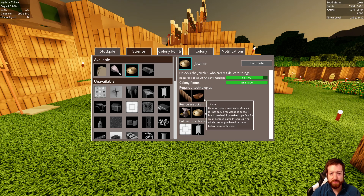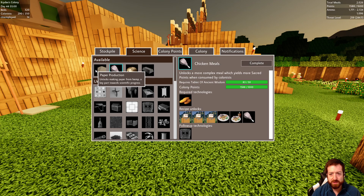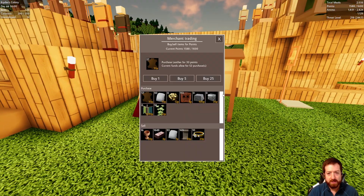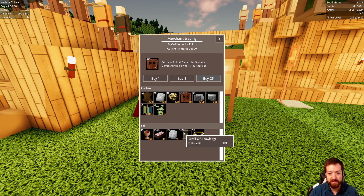We'll probably go establish a mammoth tree zinc mining colony in the next episode, so I don't want to do that right now. We can research chicken meals, but that'll just use up some tablets. I do want to automate animal carcasses just so I don't have to buy them once in a while. The automation is pretty bad — you're better off buying them. Once we have a buy-max button I may just use that instead because you can buy so many at a time — they're so cheap, five points each. But all this clicking is annoying.